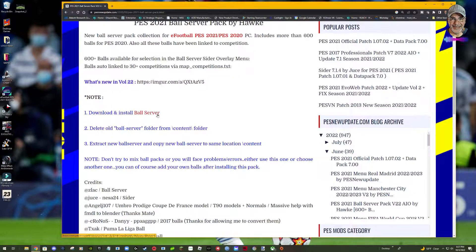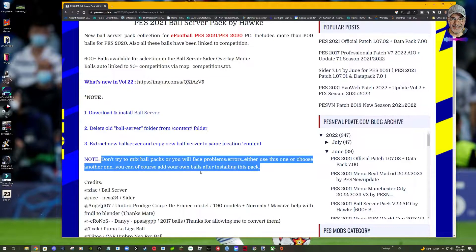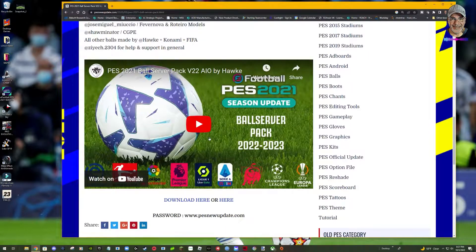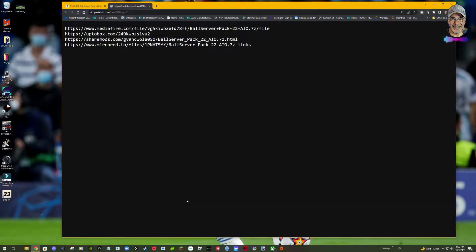When you click there, you go into some of the details that the author provides. It says to download, you're going to extract and install the ball server. If you had any other ball servers, you should remove them, and I will show you exactly what folder to put it in. It keeps highlighting that they don't want you to mix ball server packs, etc. Just install this full server and you're good to go. There is a link to a video as well showing the balls. I'm going to go here and extract using MediaFire.